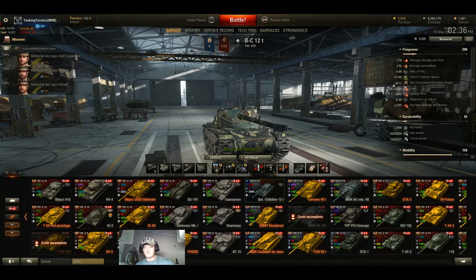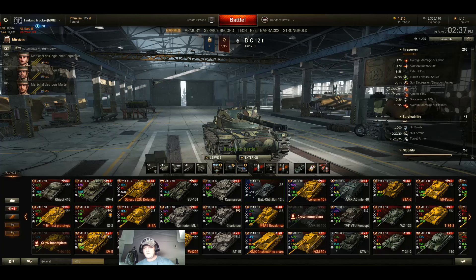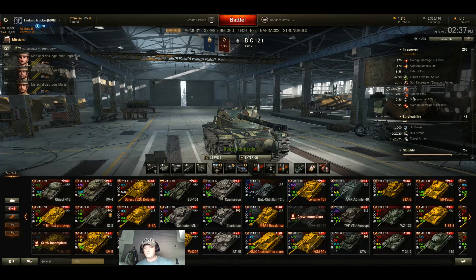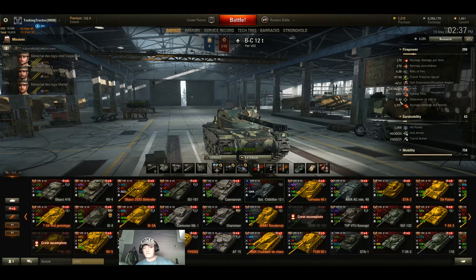You get all right gun depression at negative 6 — it'd be nice if it were negative 8 — and plus 13 elevation. It's a 19.58 second reload for four rounds with two seconds between each shot. My aim time is 2.1 seconds, which is kind of lengthy, and my dispersion is .36. I used a gun rammer and vertical stabilizers to get that aim time down as much as I could, because 2.1 seconds for a light tank is kind of horrendous.